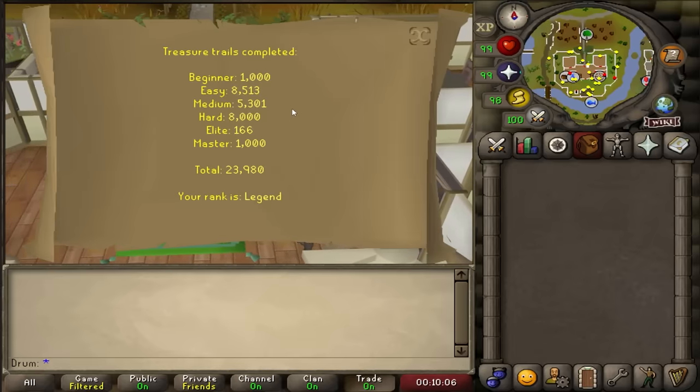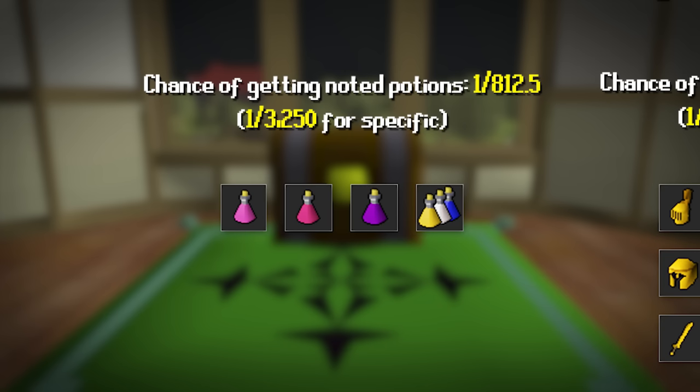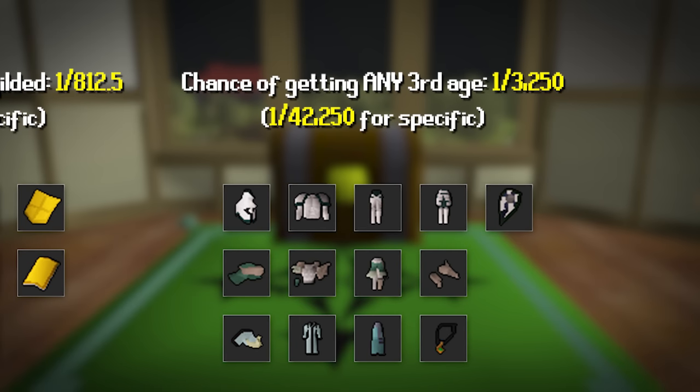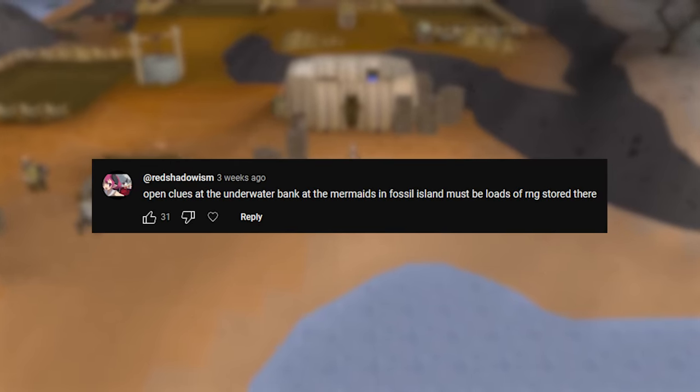Let's talk about the real reason we're here: the hunt for third age. The odds of hitting the mega rare table from a hard clue is about a 1 in 325 chance, and if we're lucky enough to hit that, we have a 1 in 812 chance of getting potions — what we call a mega rare miss, not good to see. There's also a 1 in 812 chance of snagging any piece of gilded, which is still good because I need some for the collection log. And of course there's third age — a 1 in 30,250 chance for any third age item, or an insane 1 in 42,000 chance for a specific piece.